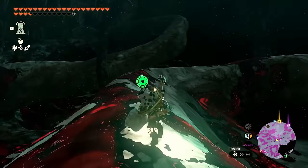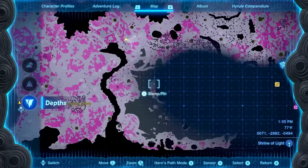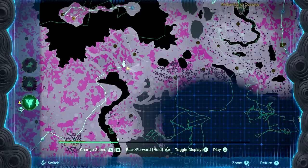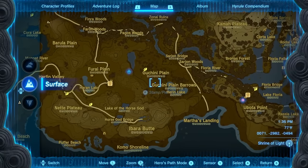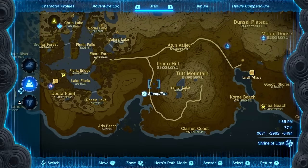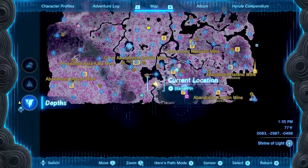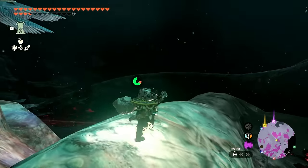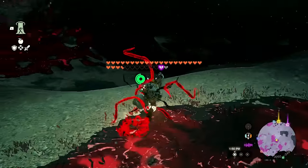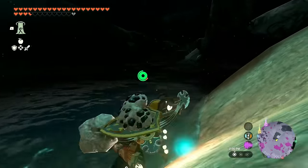Getting a whole lot closer, and some of these spots I've never been to — but just getting one light root lit up the surrounding area. There might be a depths entrance I'm not aware of that would have made it easier to get here. Encountering some gloom roots I can't dig — that was the thing the Yiga clan was talking about in their log. Reaching some water, climbing up.